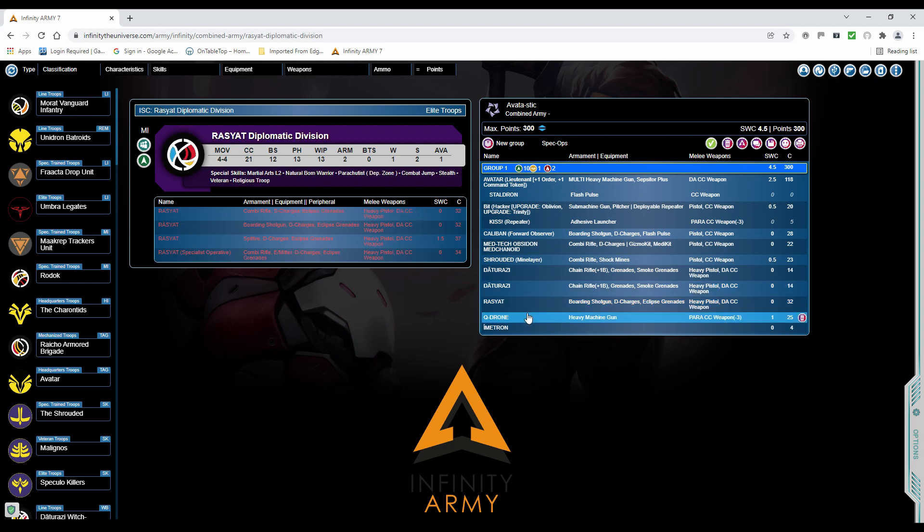A couple of Datarazzi with Chain Rifles — they're cheap orders, they have smoke grenades to cover off potential AROs and give the Avatar an easier time. They've both got double-action and classical weapons so they can hurt the AC2 if needed. The Rashat — this is why I've got the Shrouded with the mine layer — the Rashat will be able to appear from behind Ogre's deployment and charge in on the AC2, or maybe land next to it if there's a spot. I'm going to try and resist the temptation to do something silly, but I may end up giving in to the inner Morat.